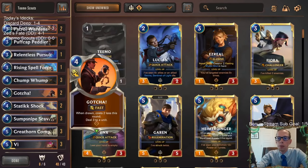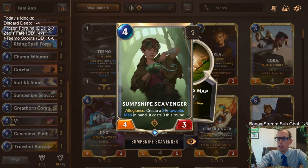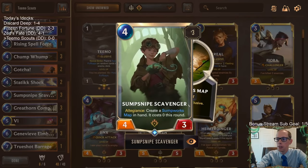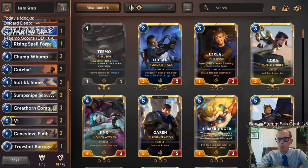The reason we're going so heavy PnZ is because of Stump Snipe Scavenger, the PnZ allegiance card. If you hit the allegiance, you get to create a Sumpworks Map in hand that costs zero for that turn, so you can grant an ally elusive. We have three of those plus two more Sumpworks Maps — five ways total to grant elusive.